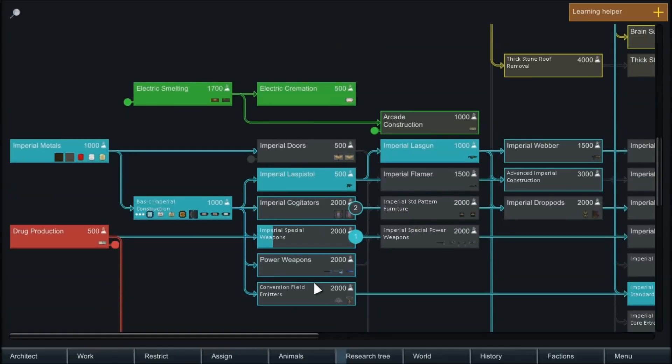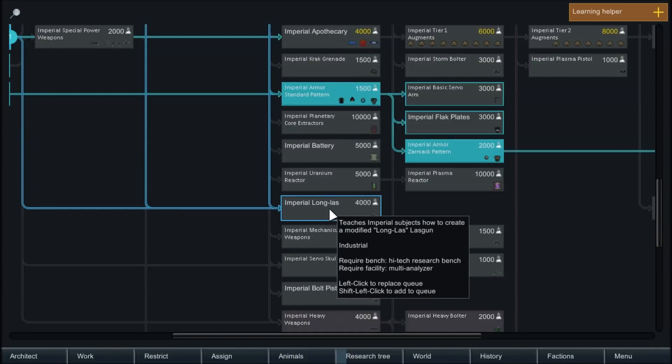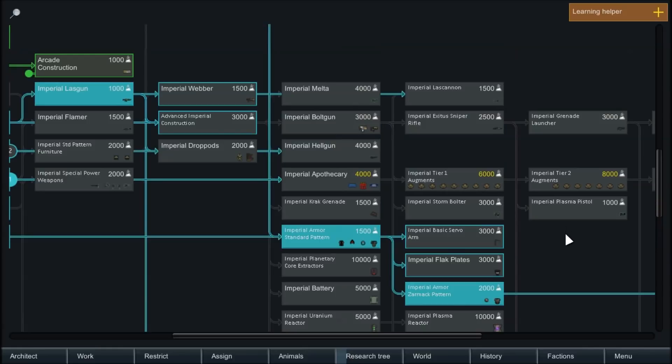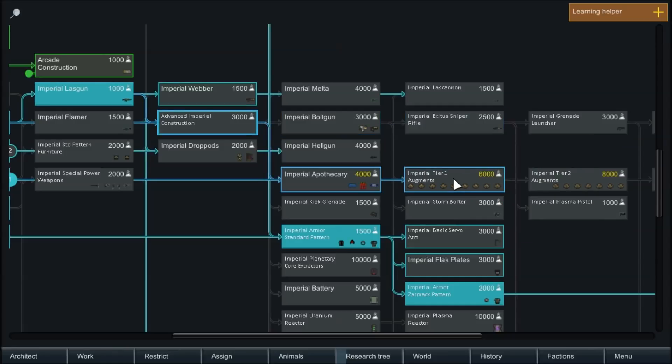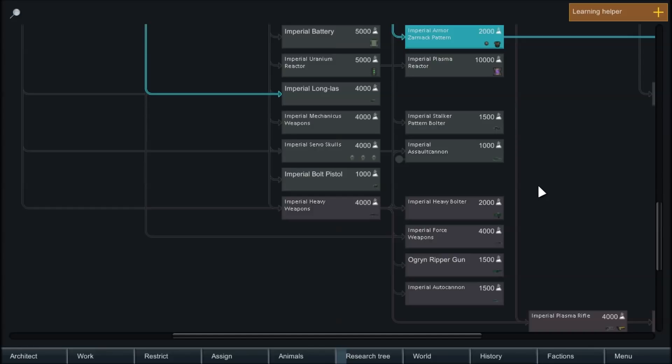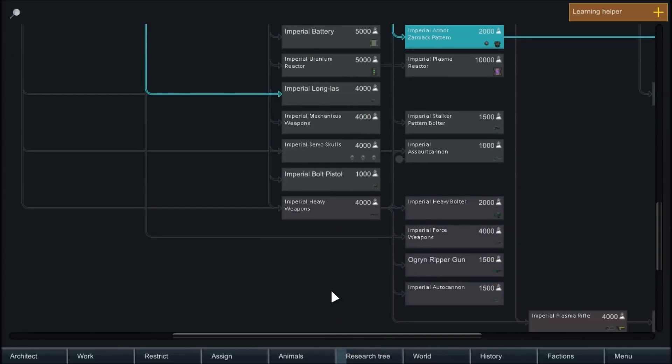I don't know what the pros and cons of those rifles are, so we won't really know until we craft one of each. Some of our sharpshooters are definitely going to want better rifles than just the standard lasguns. We'll have to decide which one is better suited to our needs. The long las, I believe, we can research right now — we've already done most of the prerequisite stuff. Actually, we're doing one of the prerequisites right now. I've got special weapons going, and then I've queued up cogitators.